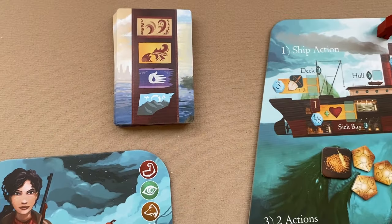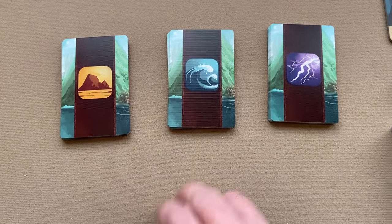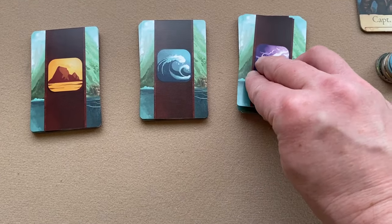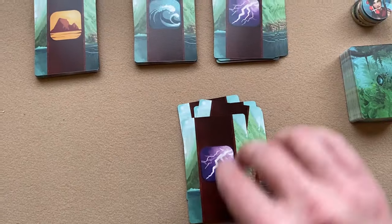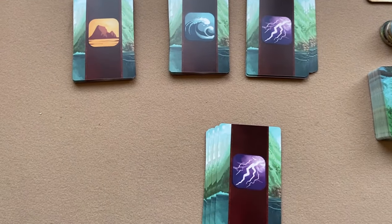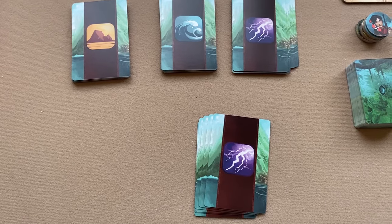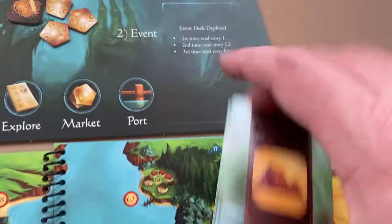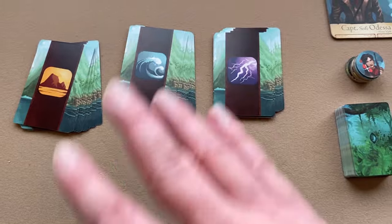Find your event cards and separate them by the different backs: mild, perilous, and deadly. Shuffle each pile separately. First draw six cards from the deadly pile and place them on the bottom, then six from the perilous on top of those, and finally six from the mild deck on top, forming a deck of 18 cards. Place those event cards here on the ship board where it says events; put the rest back in the box.